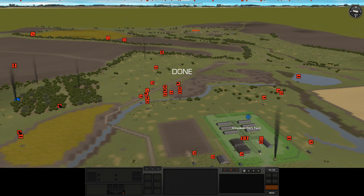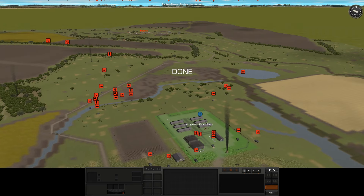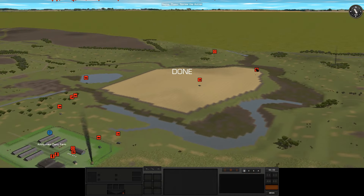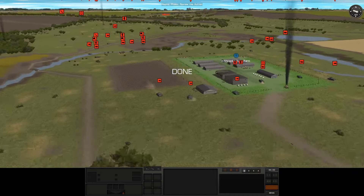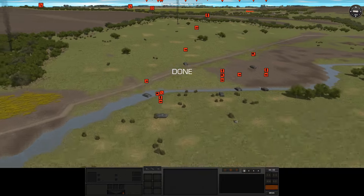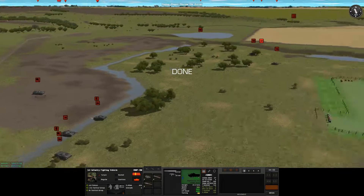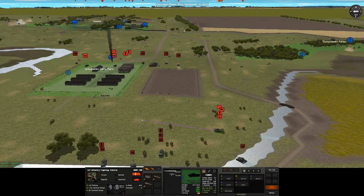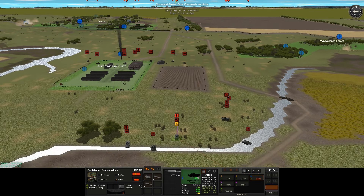We have complete superiority in equipment as we're the only ones with any armor left. We killed off that armor much earlier, due to the fact it's a hell of a lot easier to spot a vehicle than it is to spot any kind of infantryman. Now that they've crossed, I can have them move up and support the tanks.